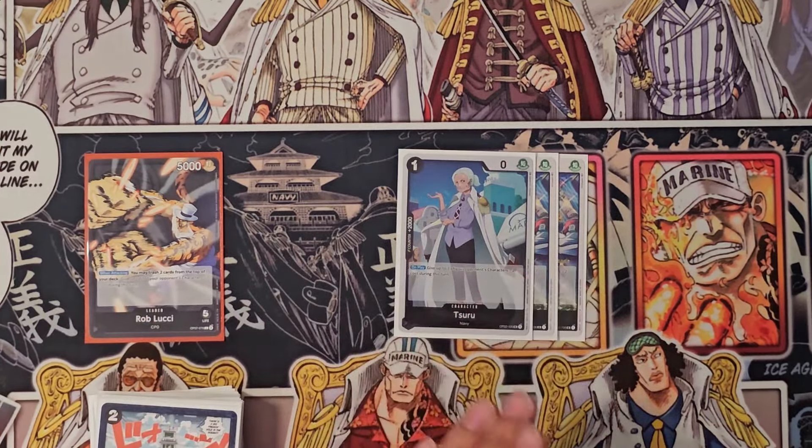He's attacking for seven — we'll take it. He plays Brook so we can take care of that. We have two CPs so we could play Kaku, but I'd rather play Rob Lucci. We're at six, so I'll play Rob Lucci and do seven. We get rid of our events and clear Rebecca. We do seven to the leader, use our ability — back at five working toward Tempest Kick.